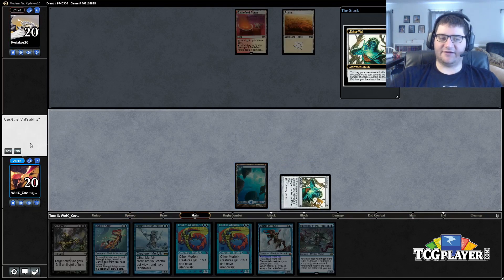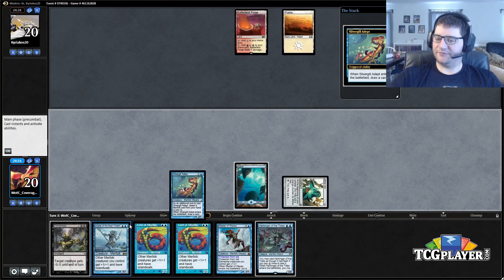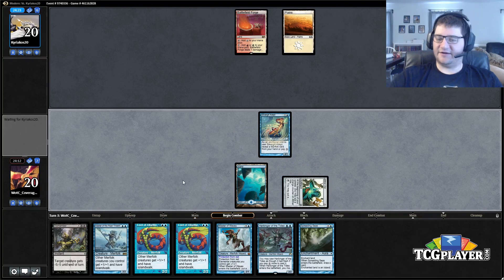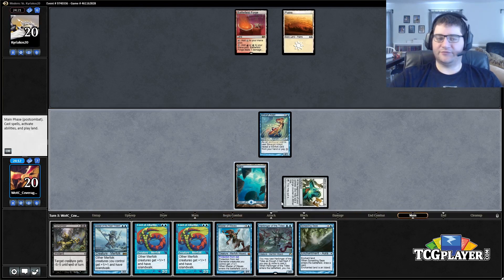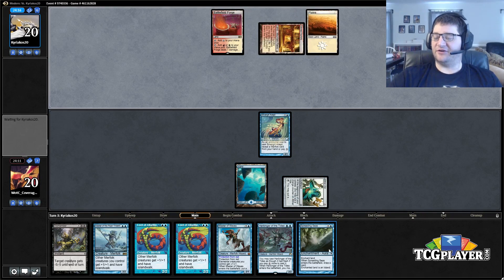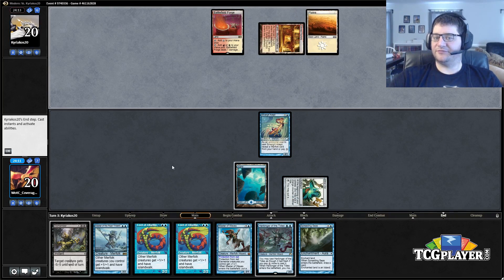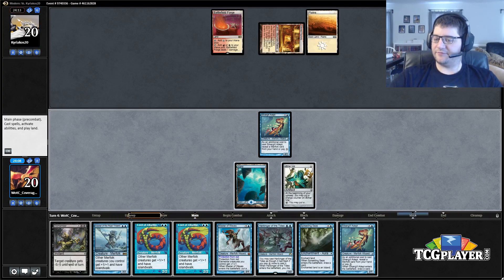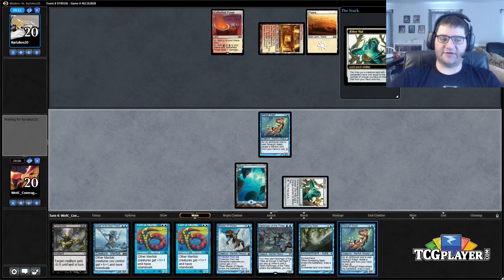We'll vial in the Silvergill here. We did not hit a land — that's okay, we still have a removal spell up and we're still hitting our stuff. We have a lot of cards for the long game. I'm thoroughly confused at what our opponent is doing though. Let's try Silvergill number two.